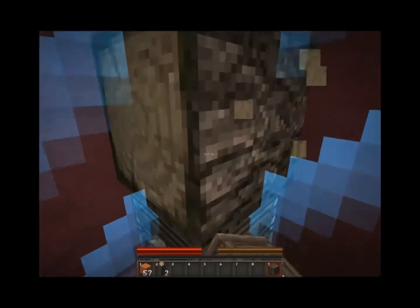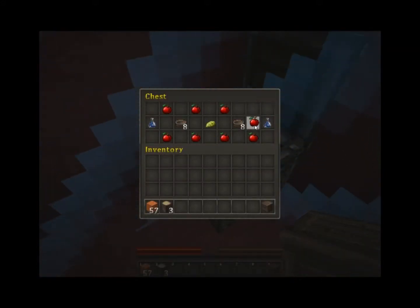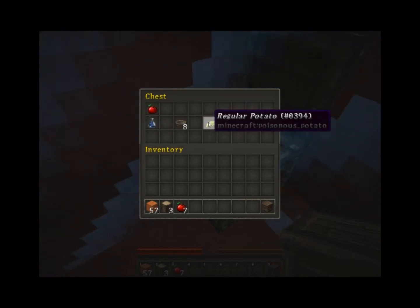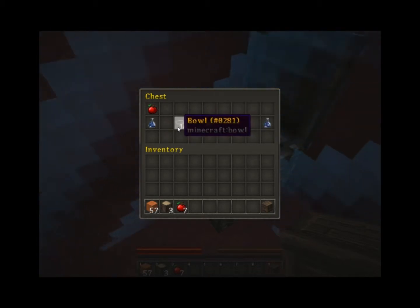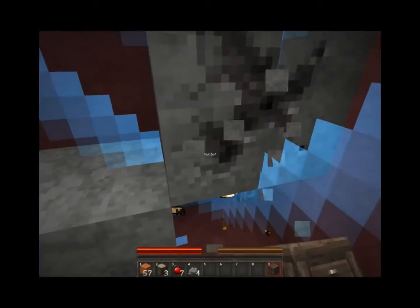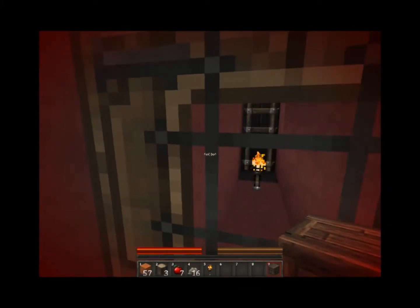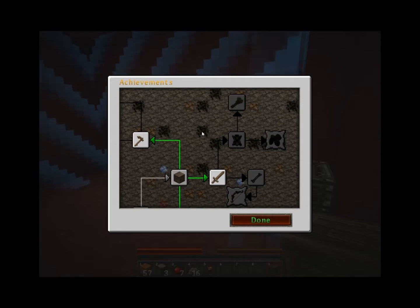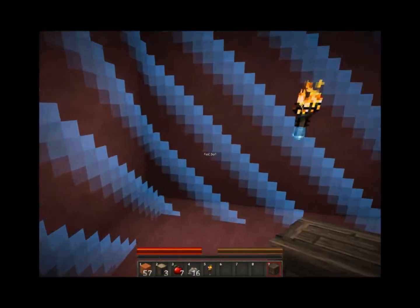There's a chest in there. What's inside? Apples — I guess that can help with our food situation, but I'm going to leave one in here for a Notch apple later on. Regular potato obviously. And bowls — I guess we can get mushroom stew later on. I haven't watched too much of the Generic B playthrough, but I did watch the last episode, so I don't really know exactly what's going to happen. Not sure what we need clay for — I don't think so. We'll figure it out later.